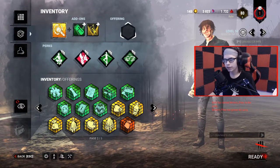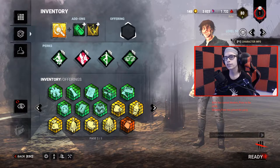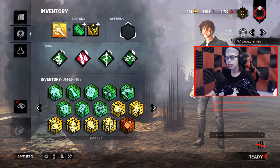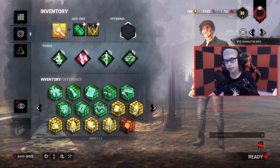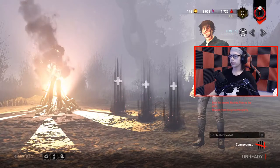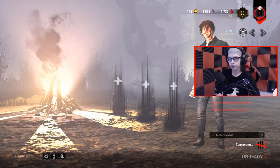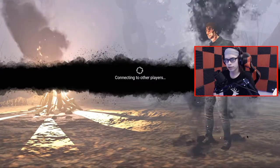Hey everybody. Today I'm going to be giving a comprehensive guide on how to loop stuff as a survivor, because there's a lot of guides out there about how to loop stuff as a killer, but not a lot for survivors. I have my good friend Jason who cannot hear me because I'm deaf in a Discord. He's going to be serving as the killer for this match and I'm going to be looping him. He's not very good at killer, so he's going to be a good guinea pig for me to loop him around stuff.